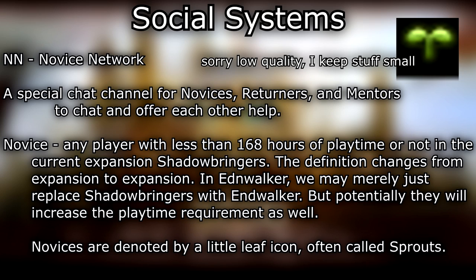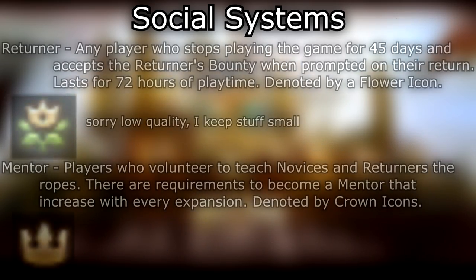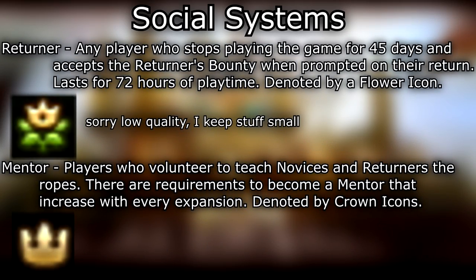N/NN — novice network — a special chat channel for novices, returners, and mentors to chat and offer each other help. Novice — any player with less than 168 hours of playtime or not in the current expansion. In Shadowbringers, the definition changes from expansion to expansion; in Endwalker, we may merely replace Shadowbringers with Endwalker, but potentially they will increase the playtime requirement as well.